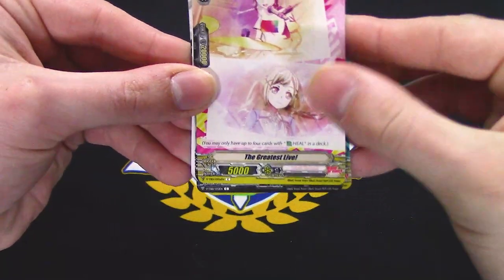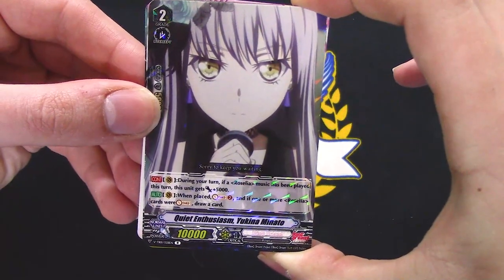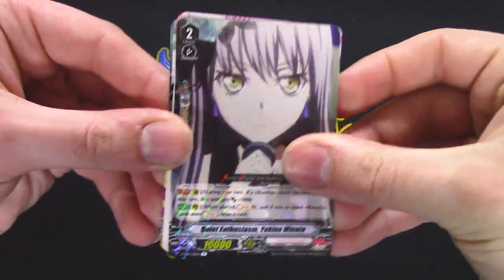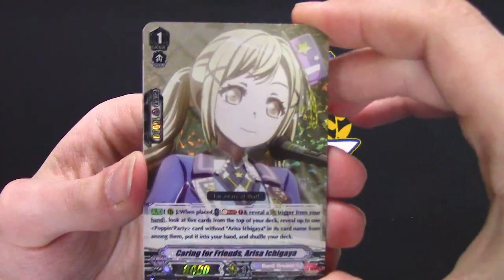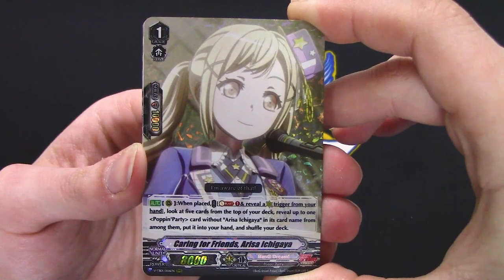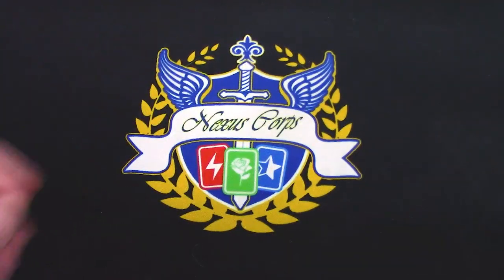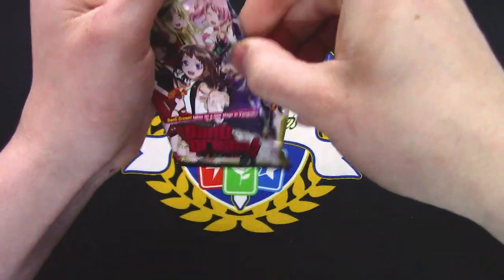Another draw trigger, another heal trigger. 'Quiet Enthusiasm' — when placed, soldier two for soul charge, draw a card. Not bad. Another one — triple R! When placed, reveal a crit trigger from your hand, look at five cards from the top of your deck, reveal up to one Pop and Party, put it in your hand. So I'm seeing filtering, resting, standing, getting a lot of Force markers — and a lot of questions.